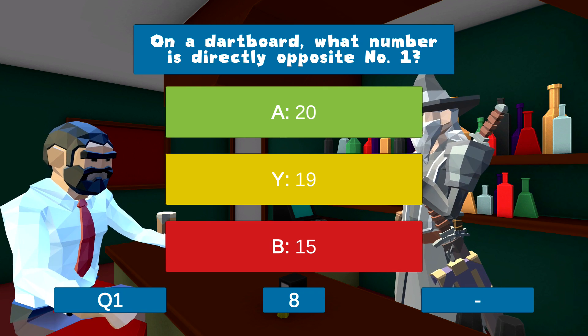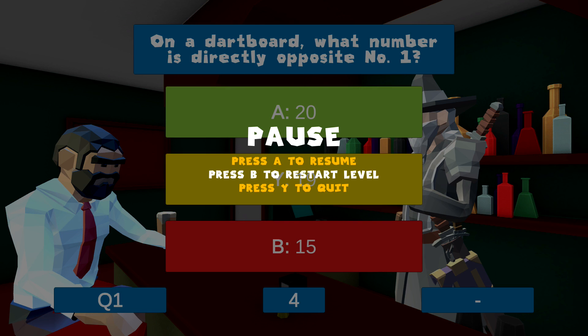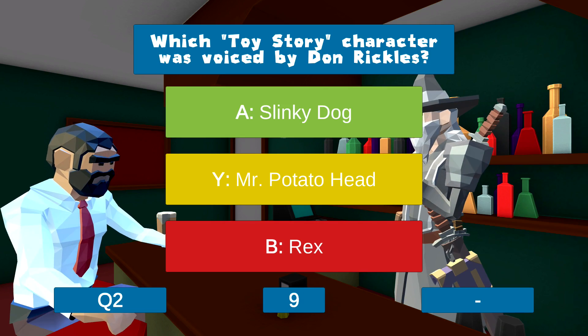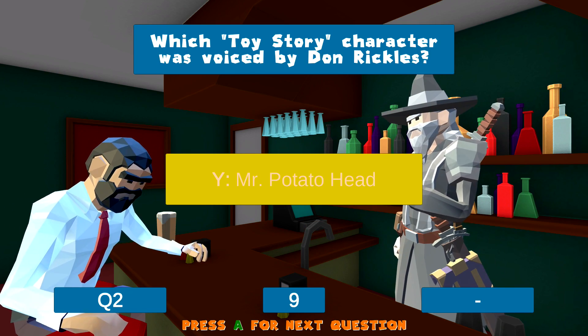Now, if you happen to suck at trivia, what you can do is hit the start button to pause the game, which should also pause the timer, which will give you more than enough time to look up whatever answers you need on the internet. So once you get a question and don't know the answer, just hit the start button, pause the game, and then look up the answer online.